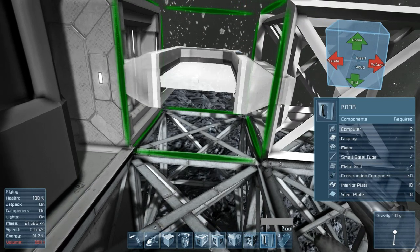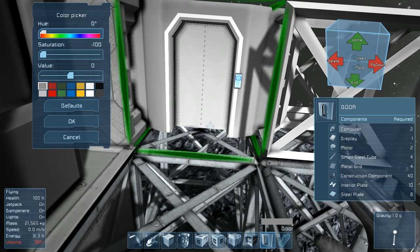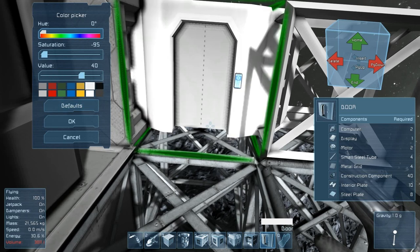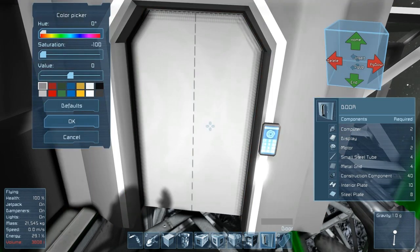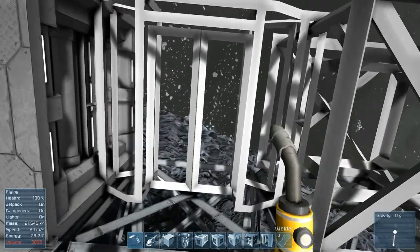Do we want the doors to be a certain color? I don't know if it matters, to be honest. We should make our doors a different color. Maybe black... white looks pretty decent... I will make this door red since it's going into the power room. And let's put that back to silver so we don't accidentally put down something the wrong way later on.